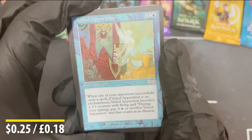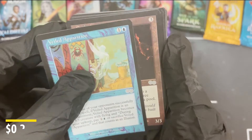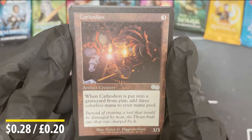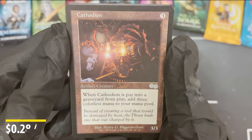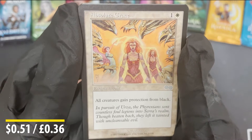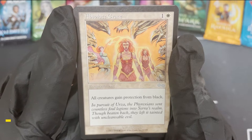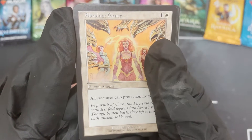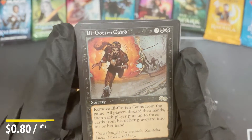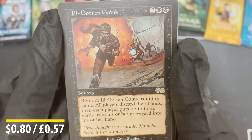First we've got Veiled Apparition. I don't know what the order of these cards are — god, I'm excited. Cathodian there, and as you can see in the background we've got a load of packs. To celebrate 500 subscribers I'm going to be opening them all, and all of the rares, foils, and uncommons that come in the packs I'm going to send to one person in the comments. We've got Absolute Grace and Ill-Gotten Gains for the sorcery.